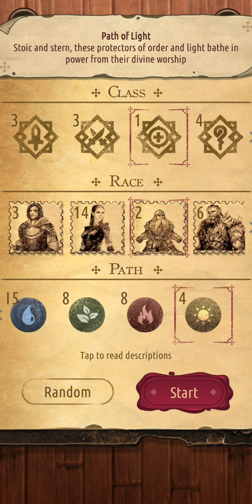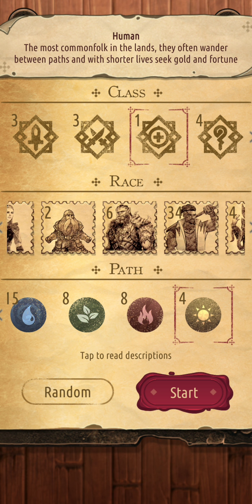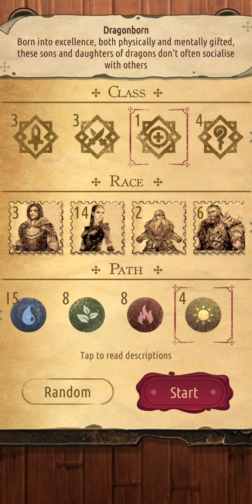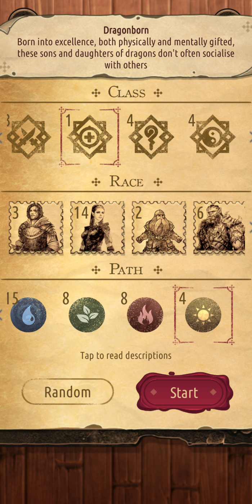Ideal path for Priest would be Light. Because of mana, I would probably go with either Elf or Human, or even Dragonborn, since mana can play into an accord here.